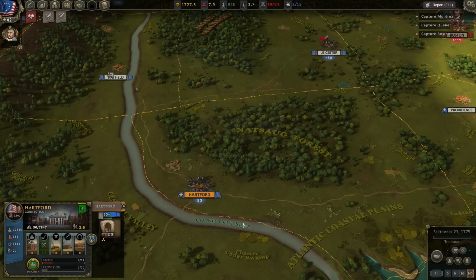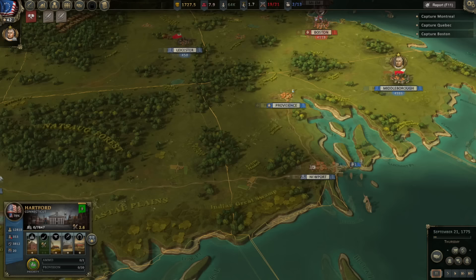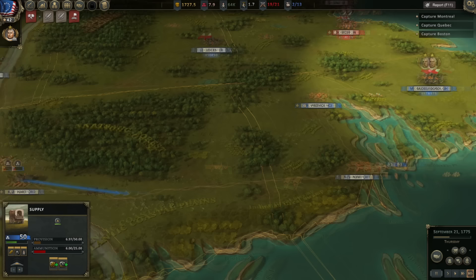Breton Inn Creek tensions are rising. It must be five wagons, and we have enough wagons now. We'll have these guys set out from Hartford. They don't have a full complement of ammo or anything — interestingly, Leicester has a lot, like they've got a depot there. Let's get the wagons on the road. On the road again, I can't wait to get on the road again.